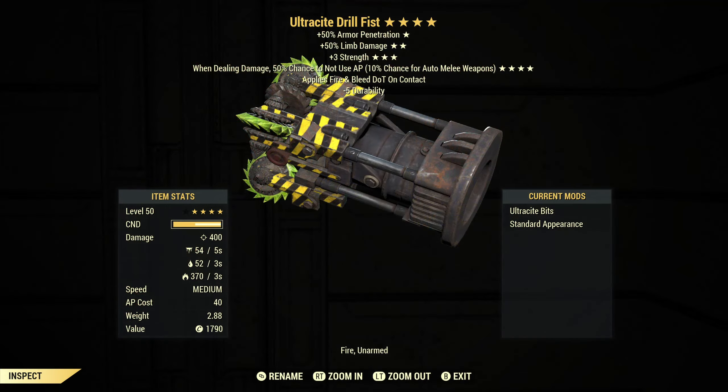The Drill Fist is a reward from Rage. You can either get it as the weapon or as the plan, and it does have a predetermined set of legendary effects that cannot be changed. The plan is not tradable but the weapon is, and it has one mod on it — the Ultrasight Bits, which I have applied on this one.